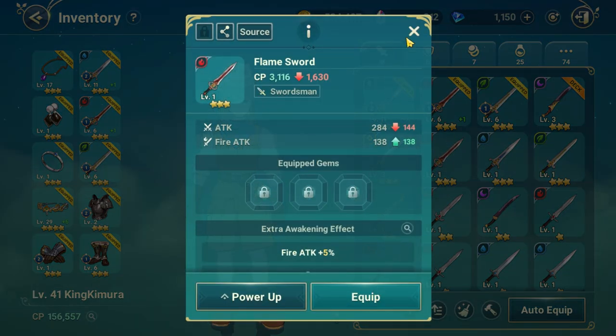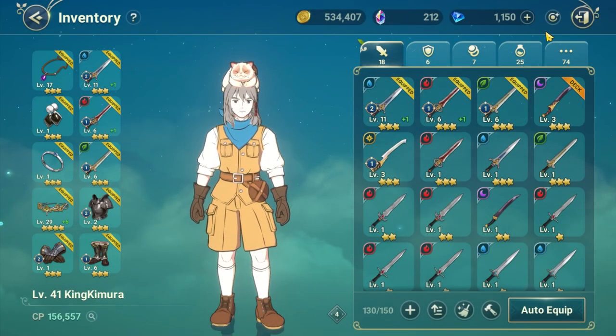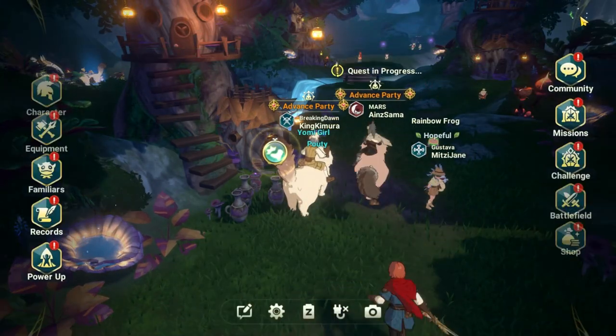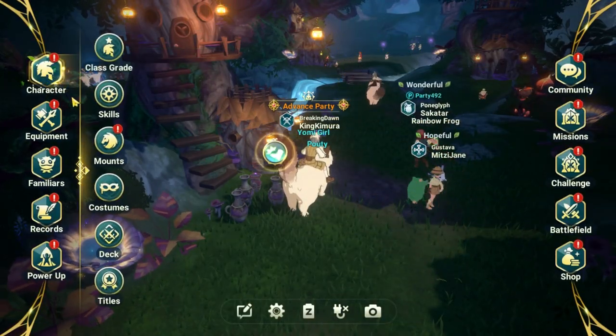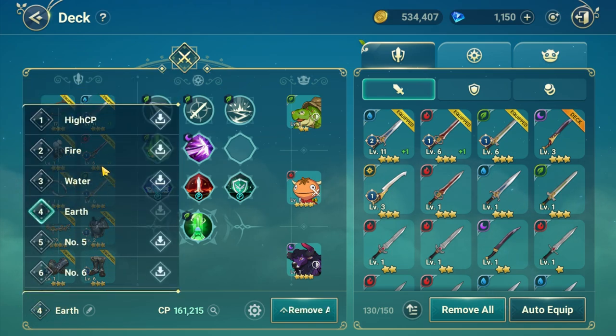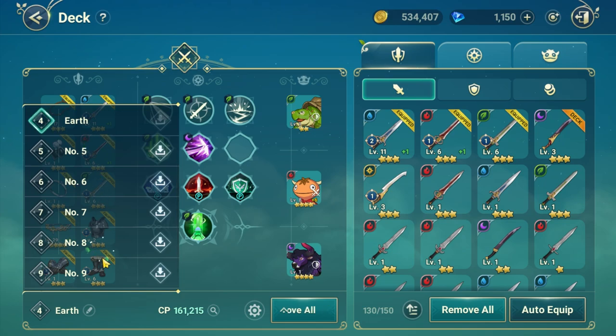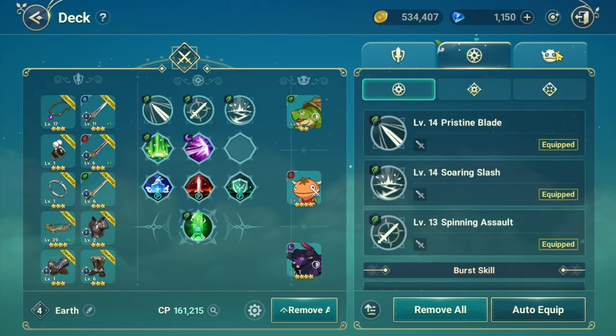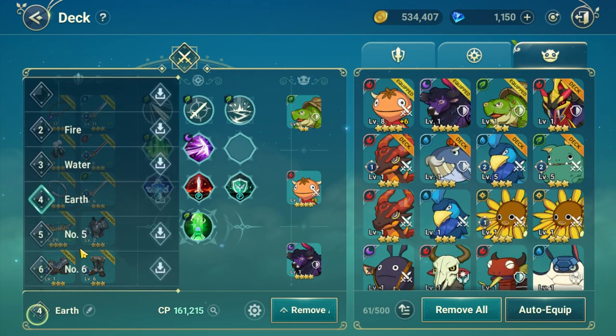To quickly switch between weapons and familiars, first you need to set your equipment using the deck option. Go to the main menu, then the character menu, and then the deck option. On this page, there is a little square icon with a number in it at the bottom left of the screen. Tap on it and a list of decks will show up. Here you can save your character's equipment, skills, and familiar settings for up to 10 sets. You can rename each one so you know what you have set for each deck.